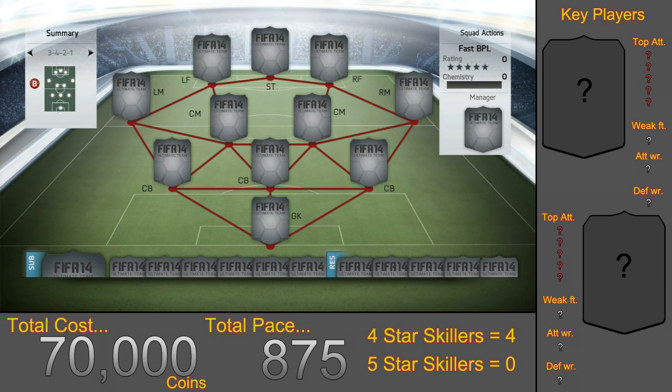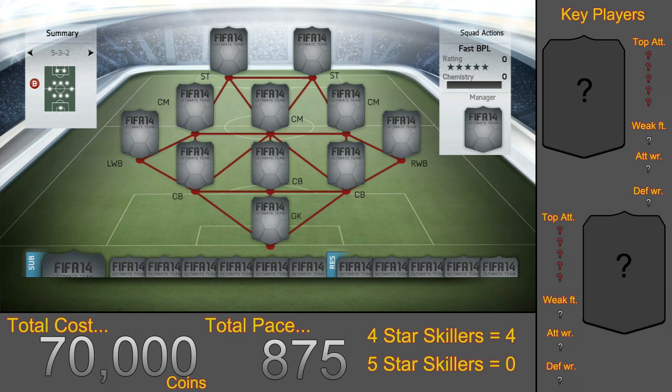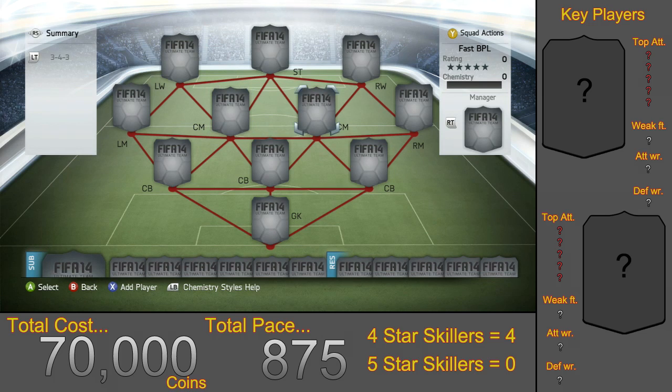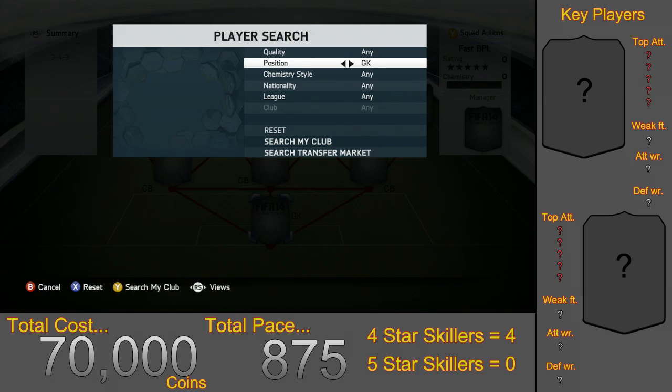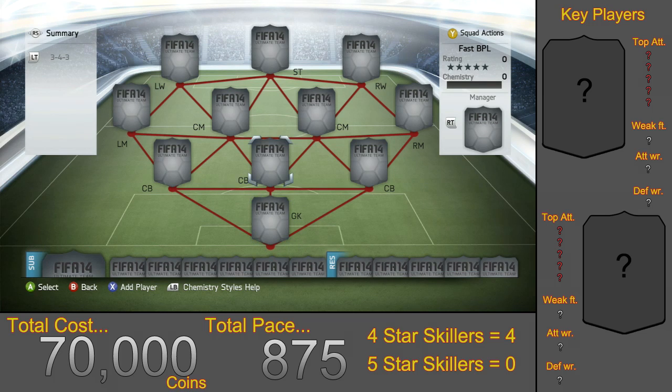If any of you can build a team using other formations such as 4-1-2-1-2 or 4-4-2, I'm pretty sure you can get more pace out of a team with 4 at the back. To get the total pace for a team, add up every single outfield player — excluding the goalkeeper — so 10 players in total. The total pace for this team is 875, as you can see by the Squad Builder border. If any of you can build a BPL team quicker than that, let me know in the comments.